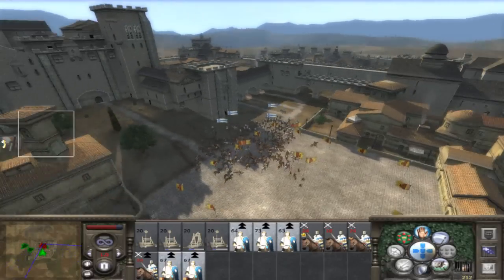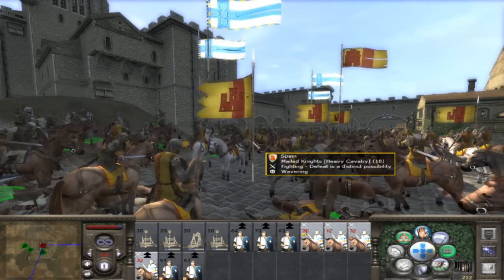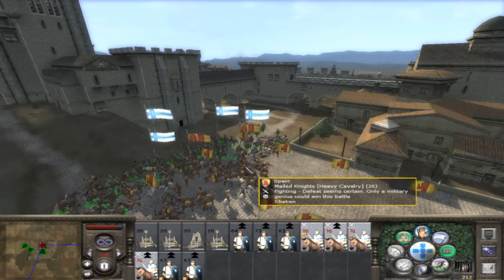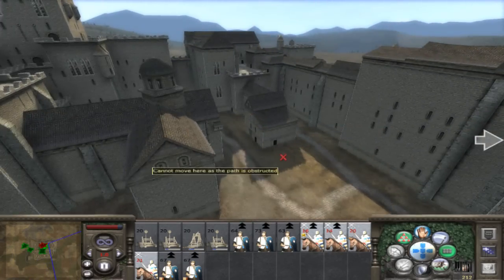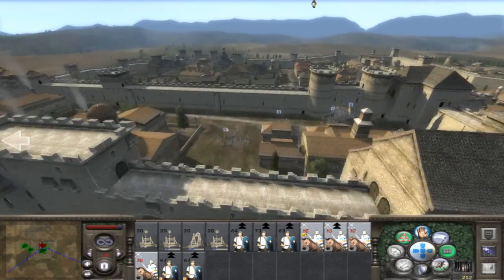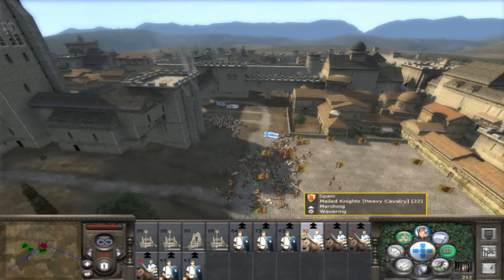I thought it would be really interesting to do Hungary versus Poland — as you probably guessed, I was Poland. Right now a lot of my cavalry are fighting, but apparently they're getting beaten by cavalry that are the exact same quality as them, which I don't really get. Look at this big castle right here — that's a distraction. All my infantry is moving up now to come help, and I'm going to draw my cavalry back because I need some of them in this area to help take it.